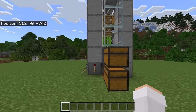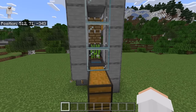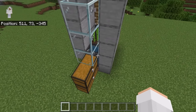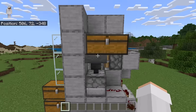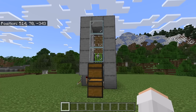Here's how this farm works: whenever you flick the lever up, the redstone clock gets activated. That causes the dispenser to constantly dispense bone meal onto the sugarcane. Whenever the sugarcane is bone-mealed, it will instantly grow. The redstone clock will also cause the pistons to constantly move back and forth. Whenever the pistons extend, any sugarcane that has grown will be harvested. Whenever the pistons retract, the sugarcane can grow again. All the harvested sugarcane will get collected by the hoppers and funneled into the collection chests. If there's any extra bone meal in that chest, it will get funneled down into the dispenser. Whenever you want to turn the farm off, just flick the lever back down.